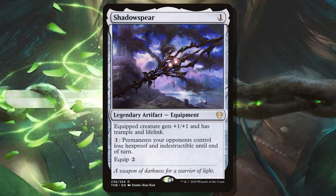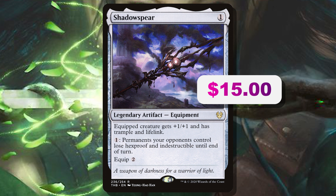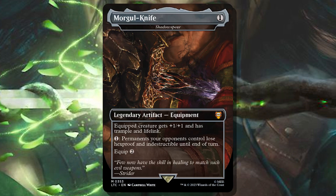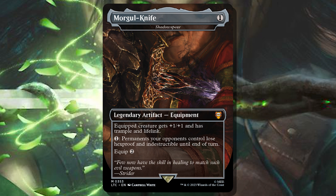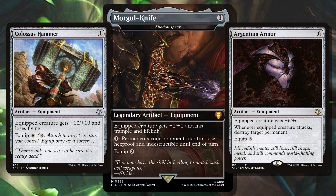I'm also a huge fan of Shadowspear — a single mana legendary artifact equipment; equipped creature gets +1/+1, trample, and lifelink. Pay one: permanents your opponents control lose hexproof and indestructible until end of turn. Losing hexproof and indestructible is so good, and Shadowspear is just relevant on its own — the lifelink and trample are great when you have tons of ways to make your creatures big with Colossus Hammer, Blackblade Reforged, and Argentum Armor. At the core of this deck are Commander Masters cards — fantastic reprints that are expensive now but will soon plummet in price so you can pick them up cheaply.